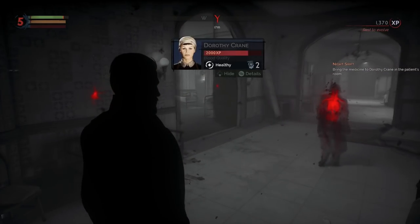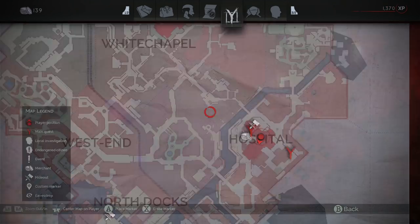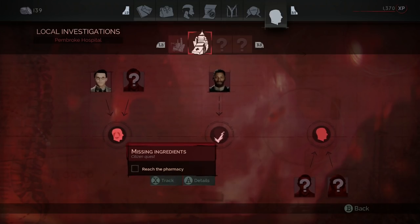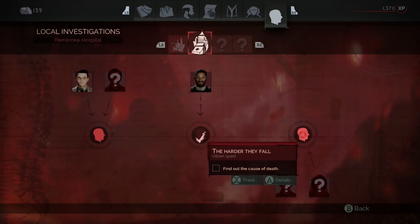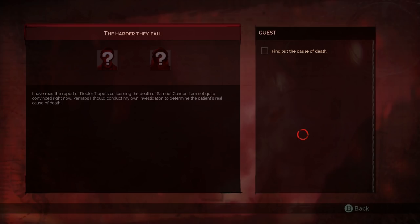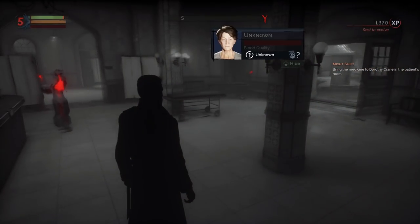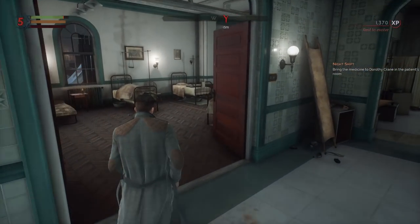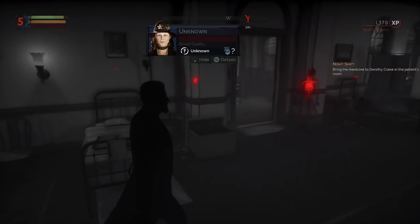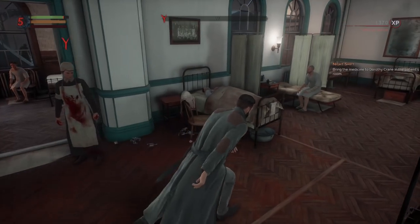Dorothy — let's go and talk to this guy. So: missing ingredients, that's for Strickland. And 'Find out the cause of death — read the report of Dr. Tippetts.' So maybe if we can find that guy we get information. Maybe this is Tippetts. Let's see if we can find him. Oh, here's Fiddick — let's talk to him while we're here.